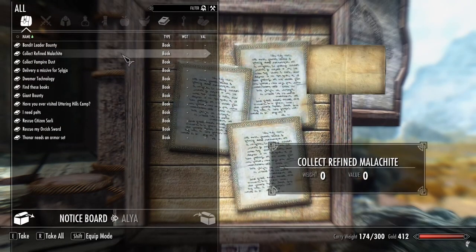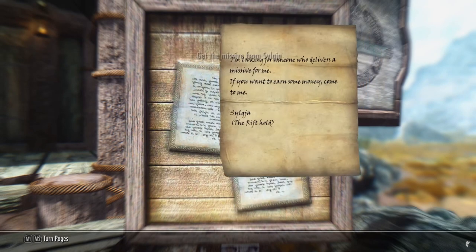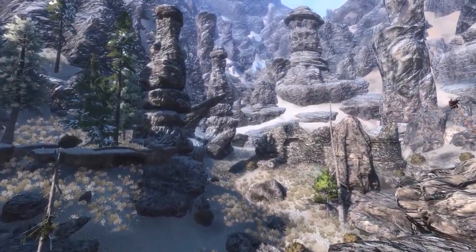Other ways Bethesda can utilize procedural generation include the radiant quest system. Being able to pick up random quests that take you to locations you've never been before is a pretty effective means to encourage exploration. If Bethesda can utilize this to fully flesh out the game, it could address a complaint I had about Skyrim — how quickly you fly through faction ranks in the Companions or the College of Winterhold. Being able to fill in those gaps with procedurally generated content, whether that's the quest itself or the location it sends you to, could stretch out the game's lifetime and help Todd hit that 10-year goal he's hoping for.